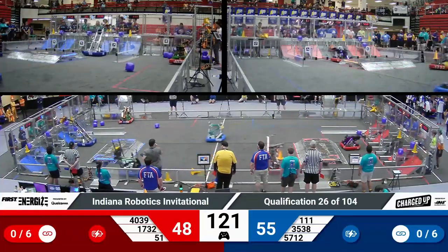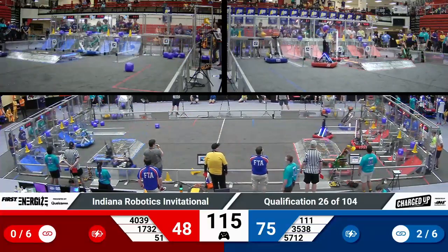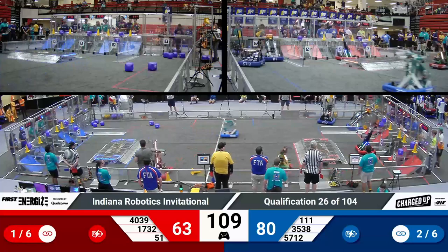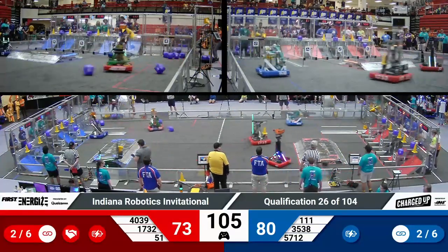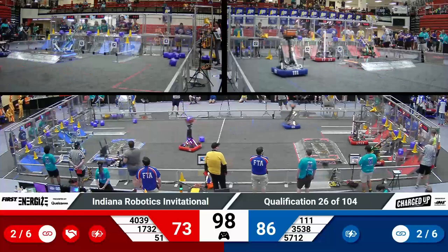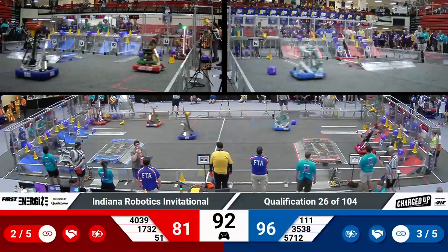They need to catch up. 51 Wings of Fire looking to do just that — locked and scored a cube in a node. Their partner, 1732, a quick arm extension out and scoring a high node cone. Meanwhile, Blue Alliance has the top row nearly filled up. 5712 Hemlocks Gray Matter lining up with a cone. Their partner, RoboJackets, right behind them, filling up the top row for Blue, earning another link as well.